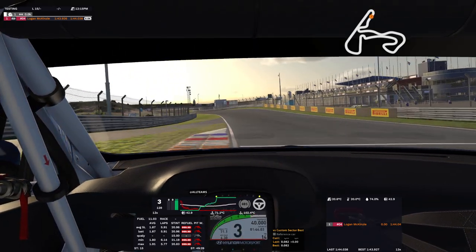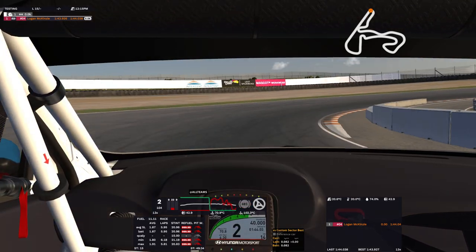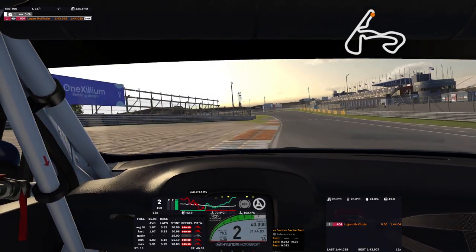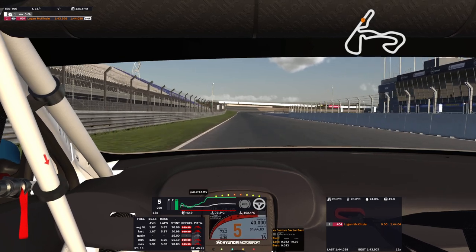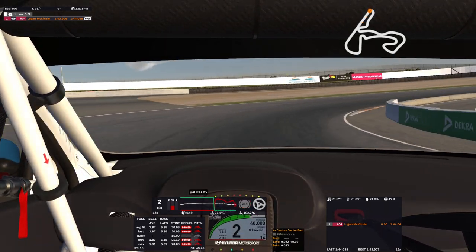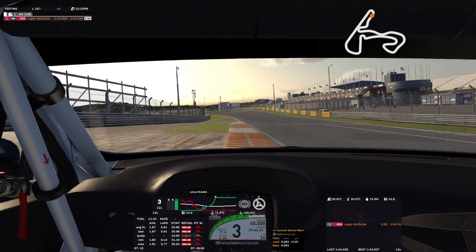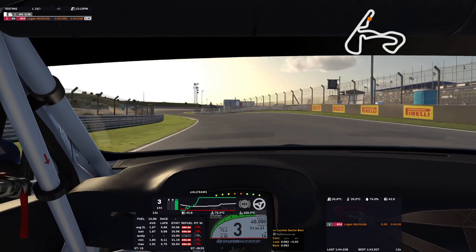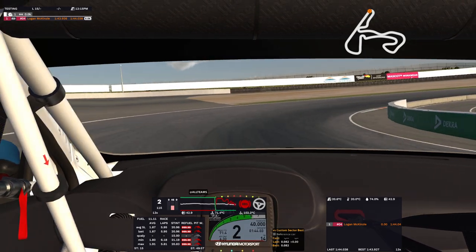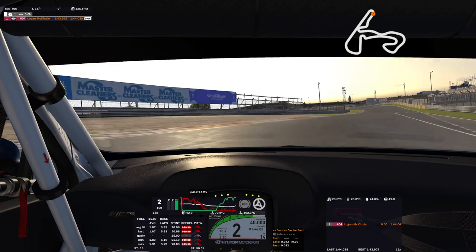If you come in there with too much speed, it's going to want to understeer. Watch this — I'm going to induce some understeer. We're going to go down into second, and then we're just a little too fast. On exit, look at that — it's so bad. The car will not turn. But if we get it slowed down just a little bit more and make sure we get that nose in, the exit is a lot better. We'll run it one more time. It's really all about that entry and how much banking you use — trail braking to really get the car to sit.